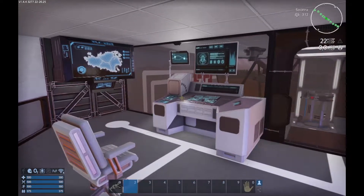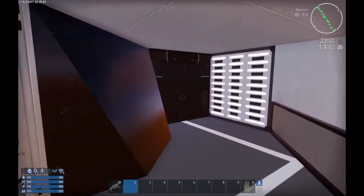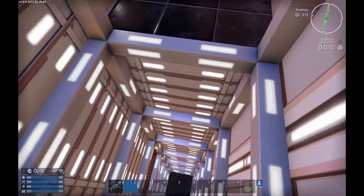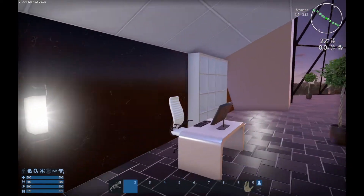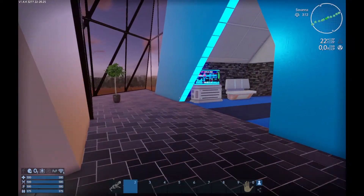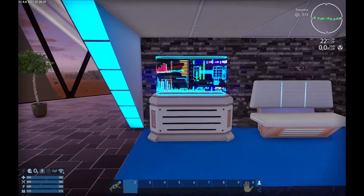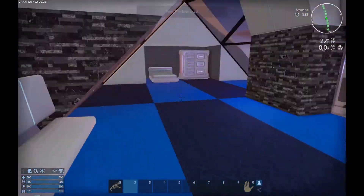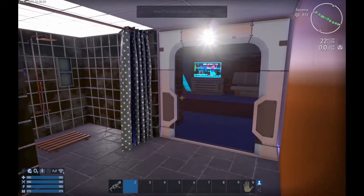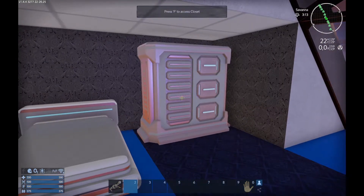Here we have some computers and some deco elements, fuel tanks. Another door which goes to the elevator. You can come on this side — where's your office? I cannot describe how great this looks to me. Personally, it's maybe the best base yet, at least in my opinion.